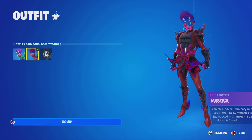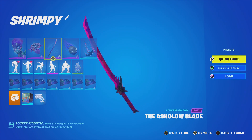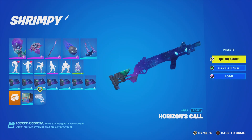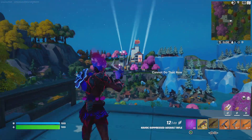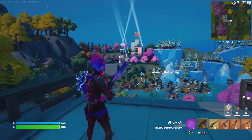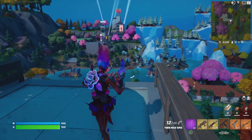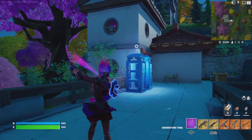Now we have the Crimson Bloom Mystica and the back bling — I already said it's in the bonus styles. Crimson Bloom version of the pickaxe and the glider are once again bonus challenge rewards, so sadly I can't show those until another video. Here is the Crimson Bloom style. The wrap goes with both since they didn't put any green from the other style on it. I kind of like the red, but at the same time I kind of like the green because green's my favorite color.